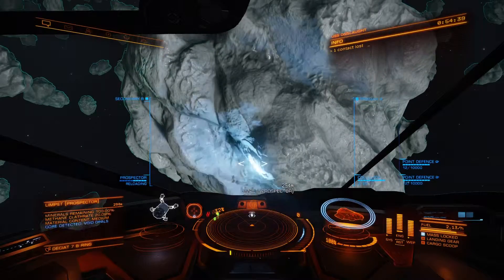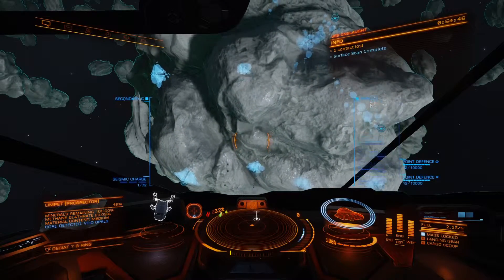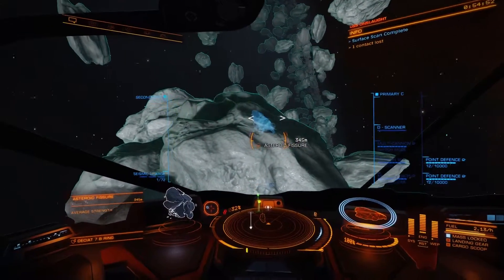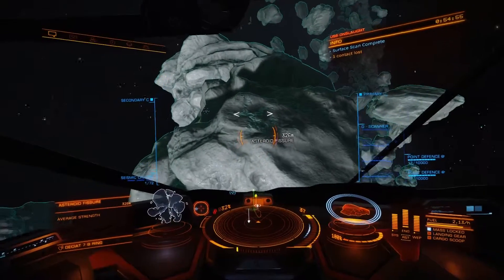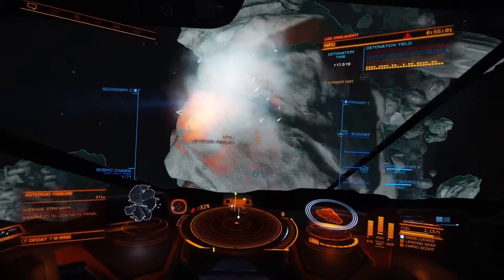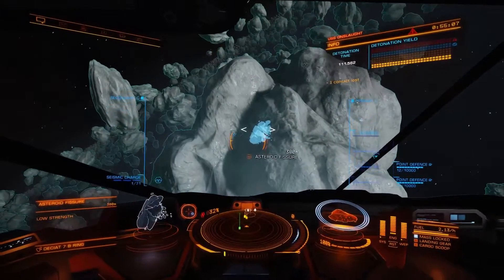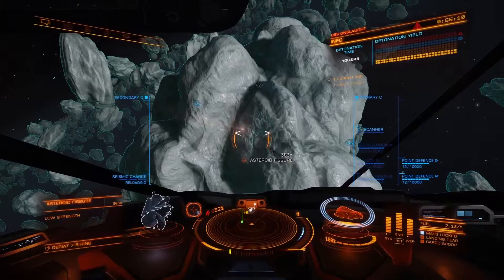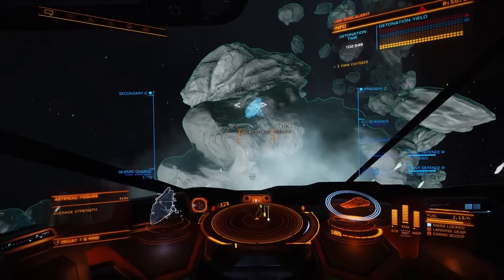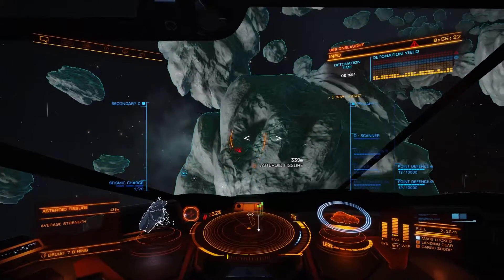Send out your prospecting limpet and it will show you all the asteroid fissures on this particular asteroid. Then shoot your seismic charge into the fissures. For an average fissure, I hit about one bar of charge. The destination yield indicator in the top right shows a blue bar — that's your optimum range to aim for.